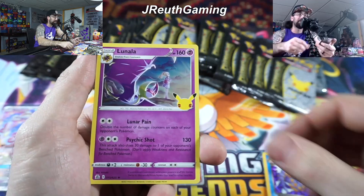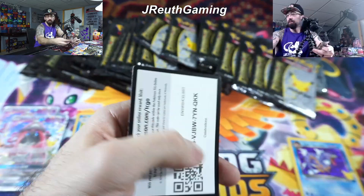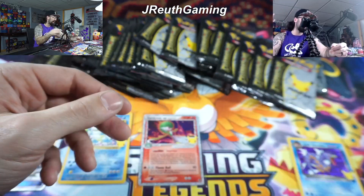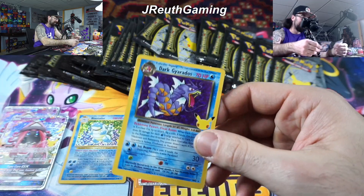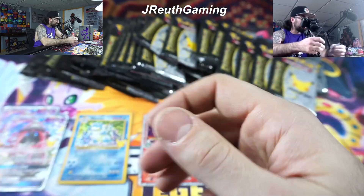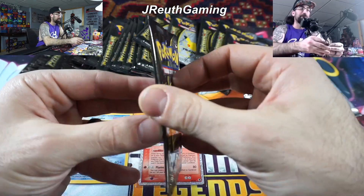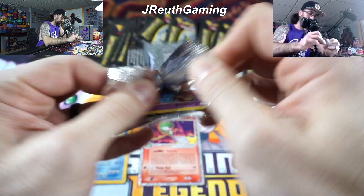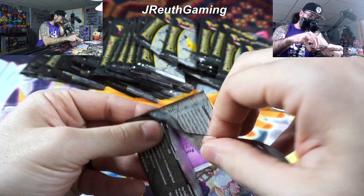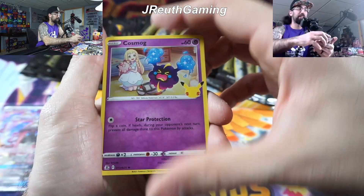We got this, let's go. Just over 20 minutes in. We got this guys. Come on, give me some luck - hit that thumbs up, need you guys. I'll take that - not a bad hit, another Pikachu. There you go, code card, sleeve it up, moving on.